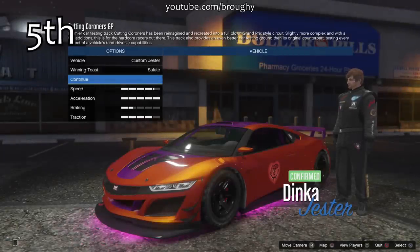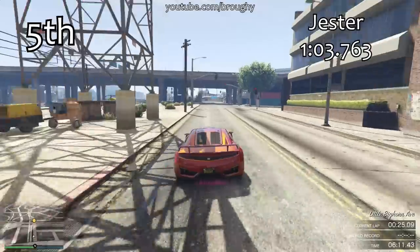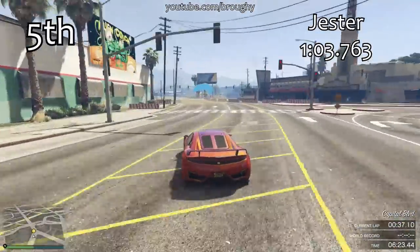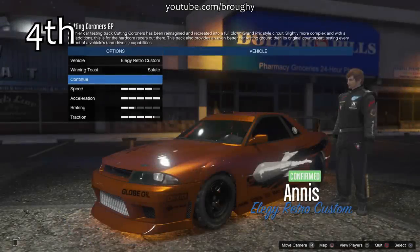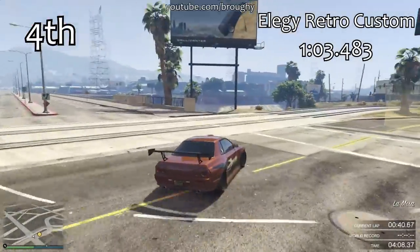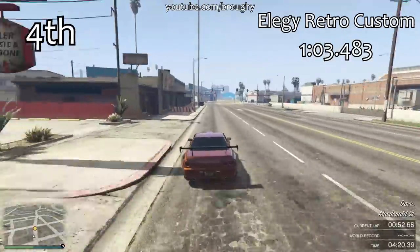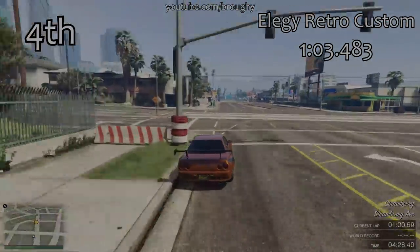In 5th place, the top five now - we have the Jester, a very capable vehicle with a 1:03.7. It loves the bumps on city circuits so it's a good choice in that respect. Keep in mind there is another version of the Jester still to come - this is a theme of double vehicles in the top 10. In 4th place the Elegy Retro Custom with a 1:03.4, another vehicle that has a double later. It's very good in acceleration with excellent traction - its main weakness is top speed. Overall a very quick and capable vehicle. In 3rd place we have the Jester Race Car.